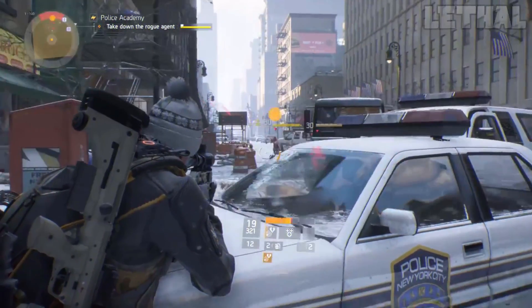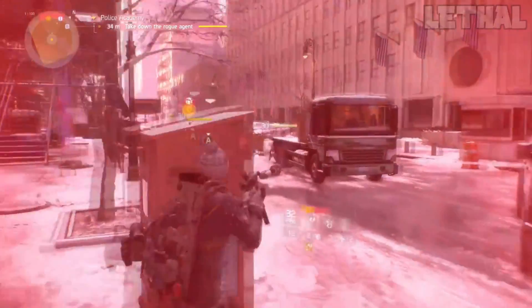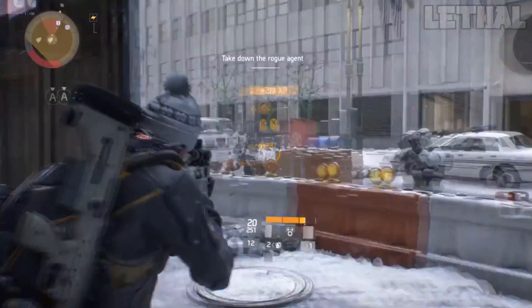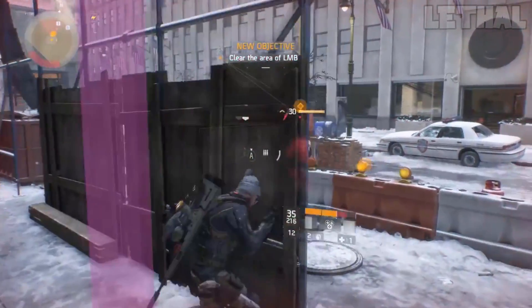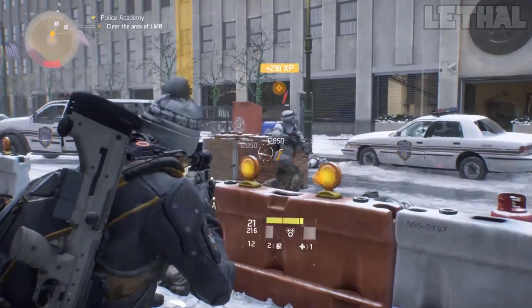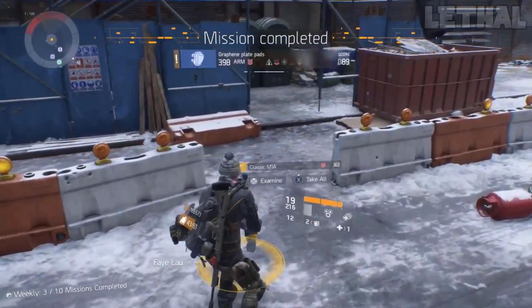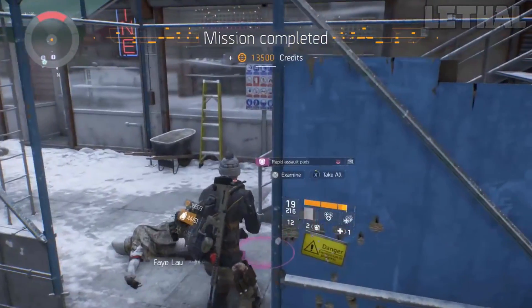Unfortunately the glitch did get patched, and if you try it right now it won't work anymore. Now you have to go to the garage, activate the echo, and make your way upstairs and go through the mission normally. But back when the game was still pretty new, this was the easiest way to get gear, weapons, Phoenix credits, credits — whatever you needed. You did this mission for two or three hours and you were loaded and maxed out on everything.